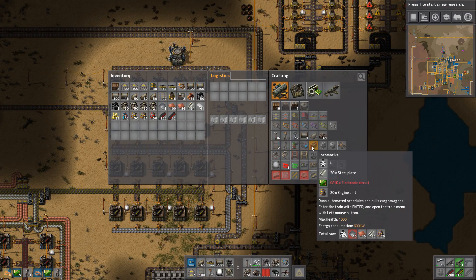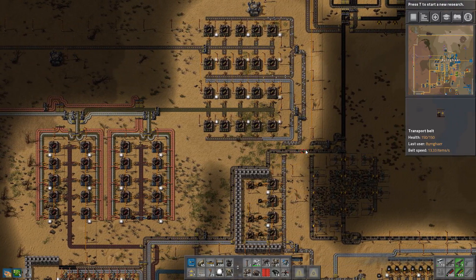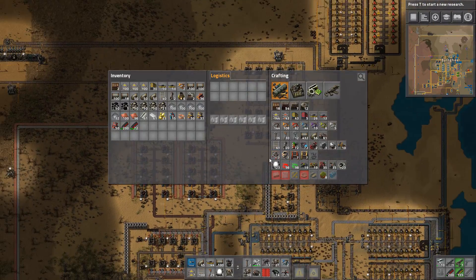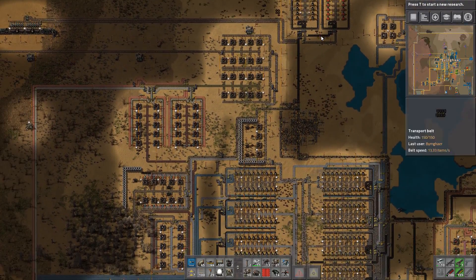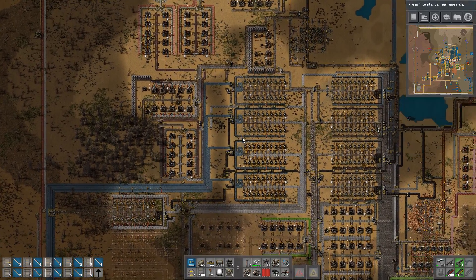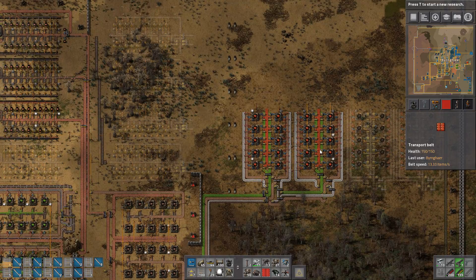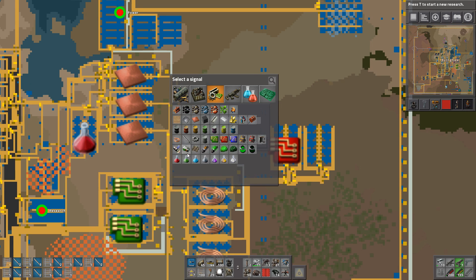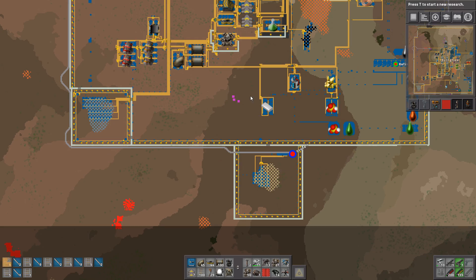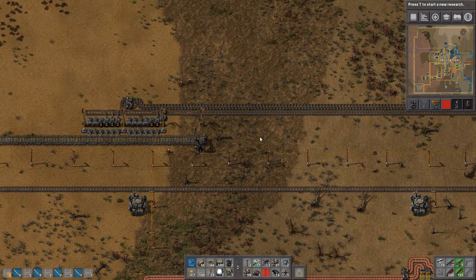For now what we need to do is get some electronic circuits and iron plates. I want to set up robot production first - I want robot ports and robots being made automatically. That's more important for defense. We can wait a bit on rails, though we'll need them. I'll make some by hand for now and run all this stuff over towards the left. We'll have to make a crossing here as well. The train is going back and forth - this is really nice and will run well for a while.